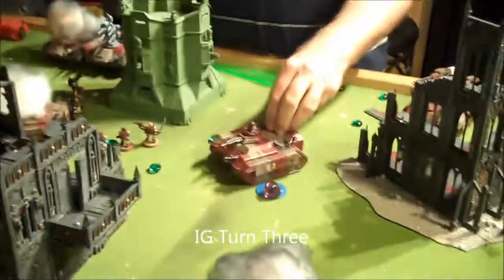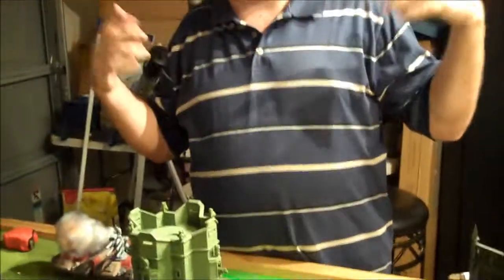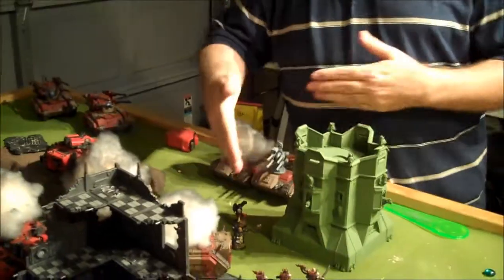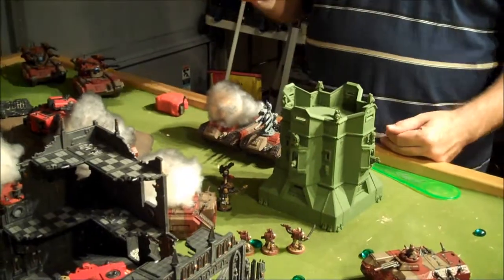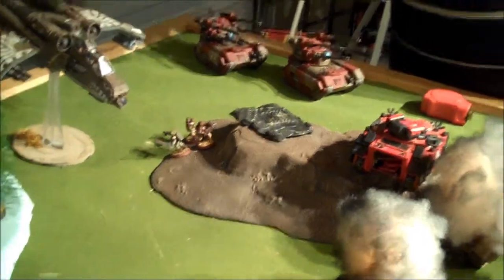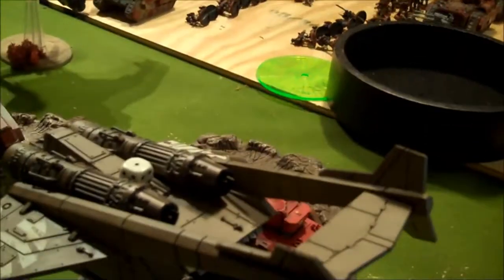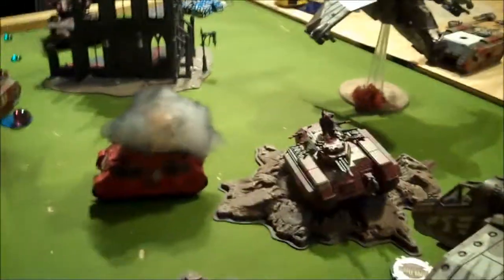Bottom of turn three — a good turn for the Imperial Guard. The last plasma guy in a squad sacrificed himself to kill Mephiston. He blew up and killed Mephiston. Then the Hydras shot Death Company twice, bringing them down to two — just the Chaplain and one dude. This squad fell back off the rock and rapid-fired the lone sergeant, killing him. I got a kill point by blowing up a vehicle. One Vendetta shot at the Predator and did nothing; the other flew over to sit on an objective and get its four-up save. Moving on to turn four.